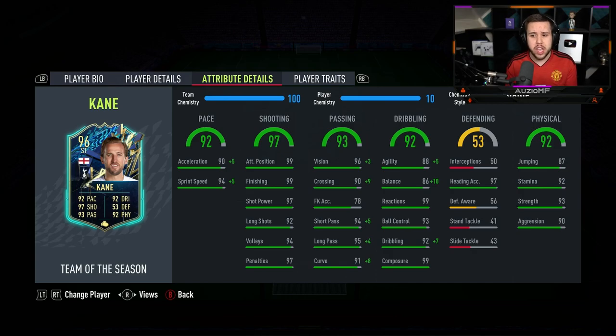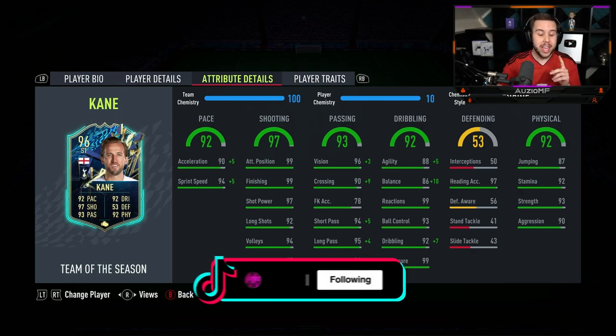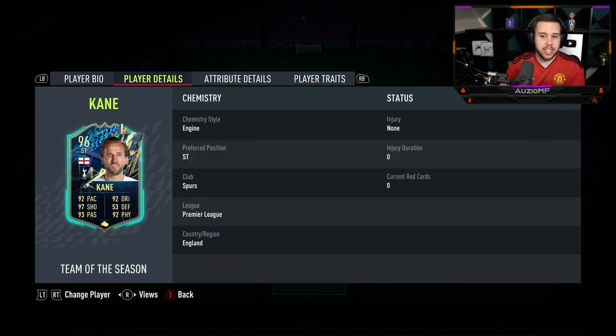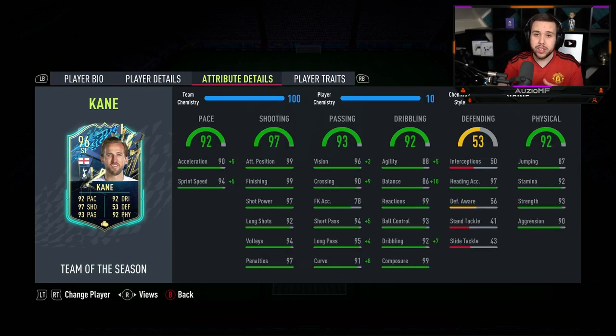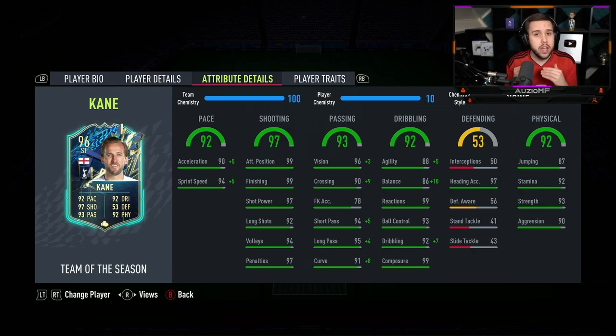93 agility, 96 balance, 99 reactions, 93 ball control, 99 dribbling with 99 composure. He has got a unique body type and he is six foot two — I'm really interested to see how he's going to feel in game. Hopefully he's going to feel really smooth. For the physicals, he's got 87 jumping with 97 heading accuracy, which is going to be really nice to work with. He's got 92 stamina, so he will be lasting the whole 90 minutes, and 93 strength with 90 aggression.